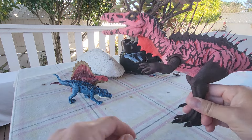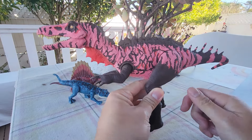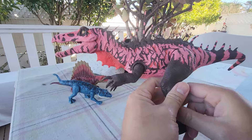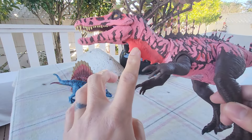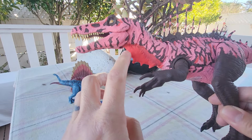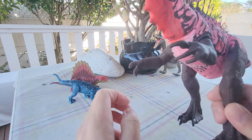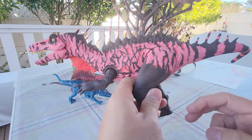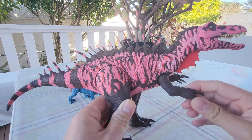Here it is — this is the best I can do. The base is actually the Epic Attack Baryonyx, which is the biggest Baryonyx. The only things I added were the spikes on the back and something on its neck — it has like a lower fin on the neck. It's just made of clay.